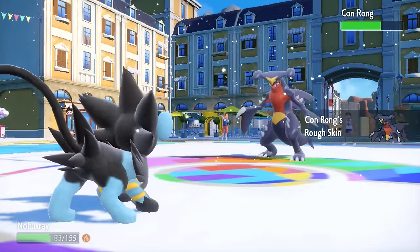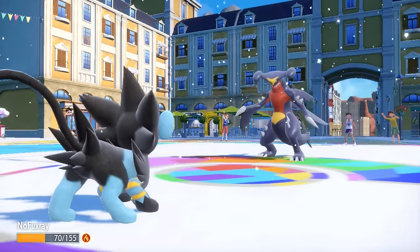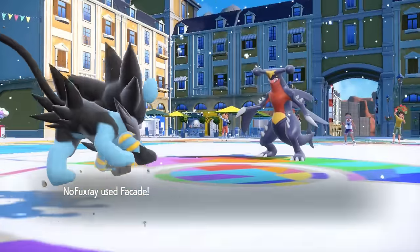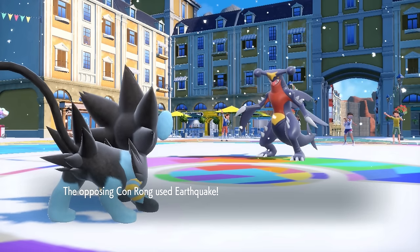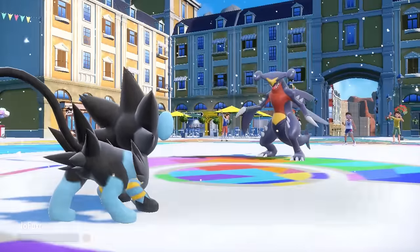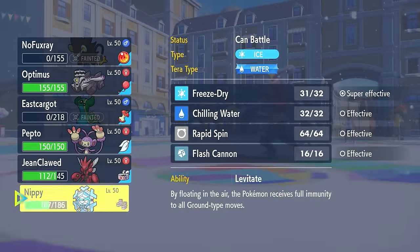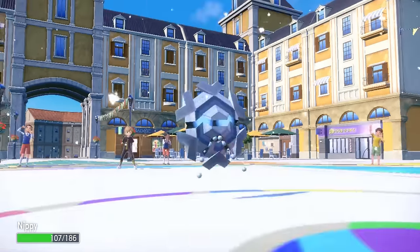Garchomp isn't nearly as popular or scary as it used to be. However, this thing is still one of the scariest things to go up against, especially being behind an Aurora Veil, because I know that there's nothing I can do to knock it out. I just decide to go for another Facade and touch dude's rough skin, who definitely needs some lotion on. I decide to let Luxray go down here - it's in my best interest to just get some more chip and try to get rid of these Aurora Veil turns.